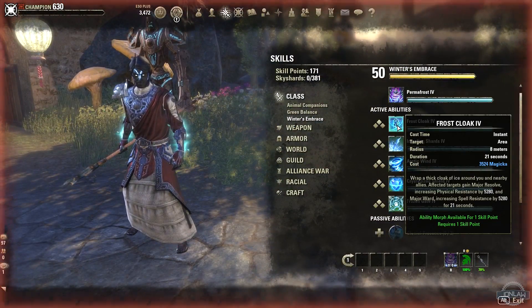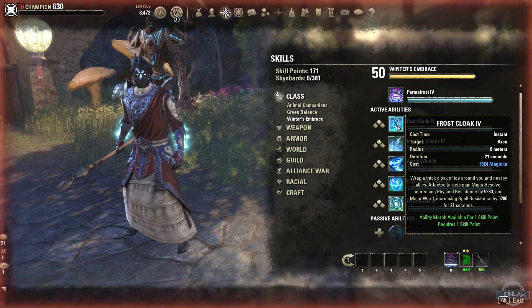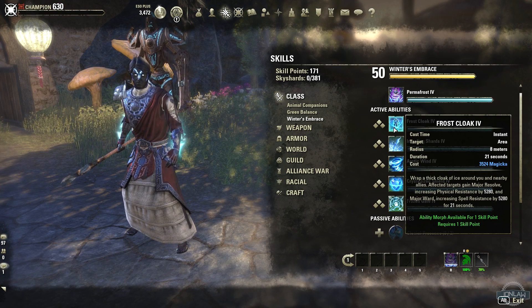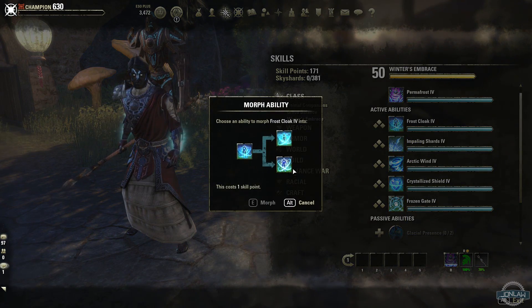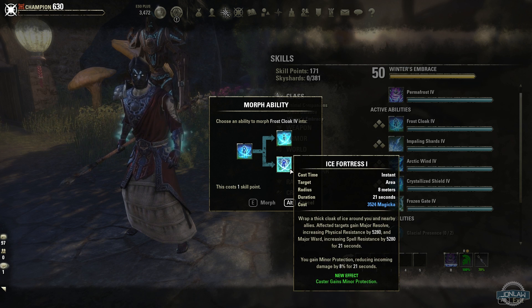Next we have Frost Cloak — wrapping a thick cloak of ice around you, similar to the Bound Armor that sorcerers have but it looks a little different. You gain resistances, and I think it straight out beats the sorcerer one. The morphs are: reduce cost with a longer radius versus gain Minor Protection.